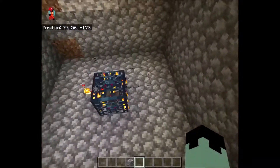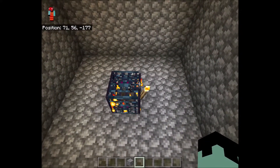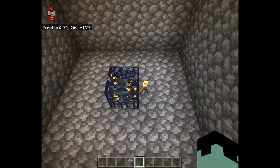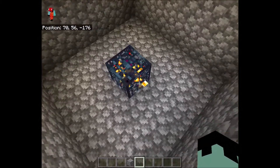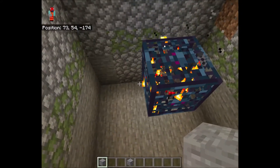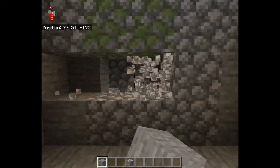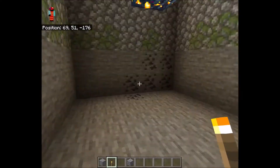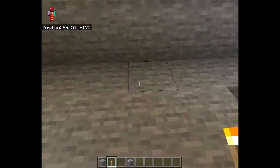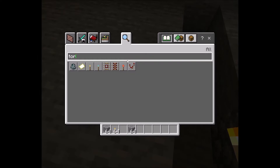What you need is a dungeon — this works for any mob dungeon and on all versions: Java, Bedrock, Xbox, Windows, and more. What you need to do first is dig down two blocks. Once you've got those blocks dug out, mine up this section here, then place magma blocks along this wall.